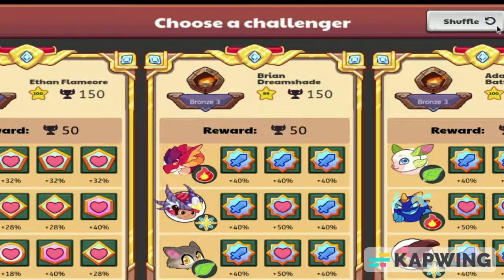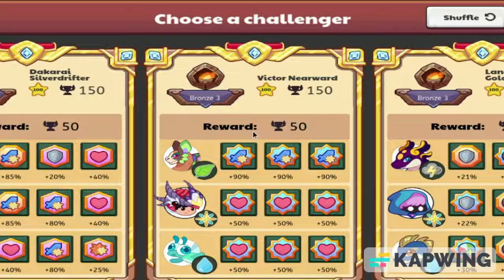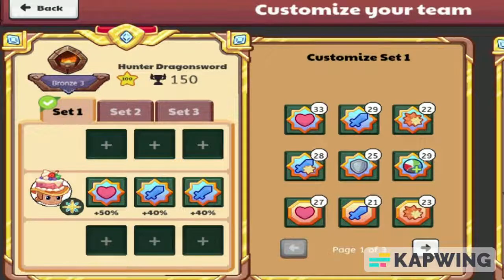Now to find our challenger, we're going to click the shuffle button three times and choose whoever comes up in the middle. One, two, three. Whoever comes up in the middle here is who we're going to have to choose. And oh boy — Victor New Weir. This right here is going to be a tough battle.